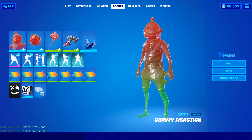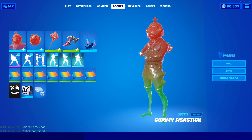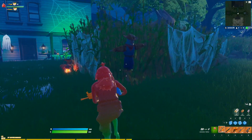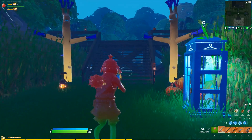One thing I just noticed: the icon for the Gummy Fish Stick looks a little bit low res. Look how high quality the back bling and pickaxe look, but then the skin icon looks so low quality — I don't know what happened there. But anyway, let's just get right into it. Here we have the Gummy Fish Stick skin with the back bling, pickaxe, and the ultra sour wrap.